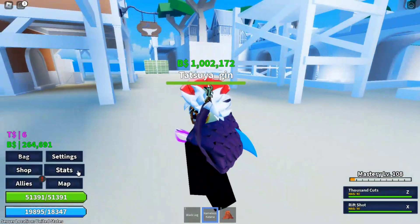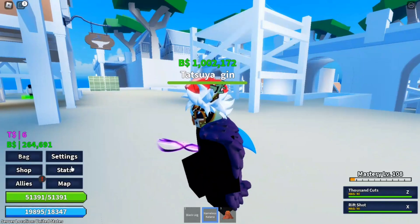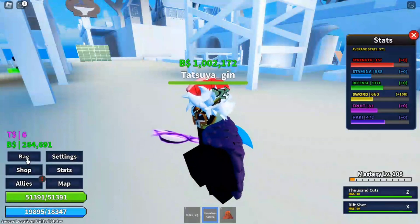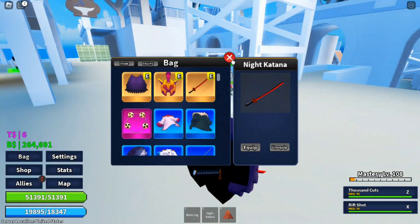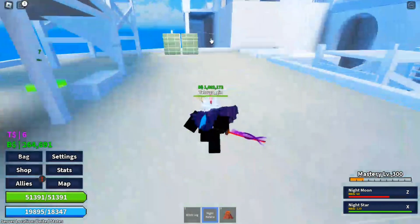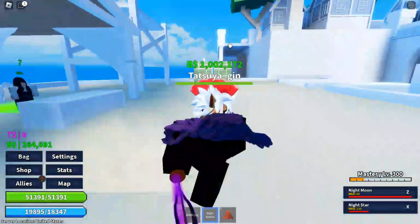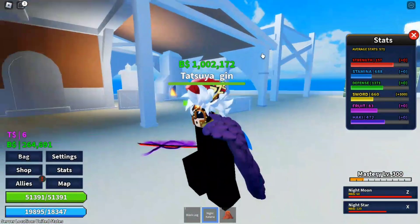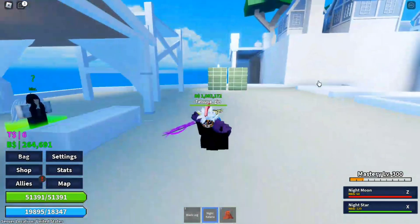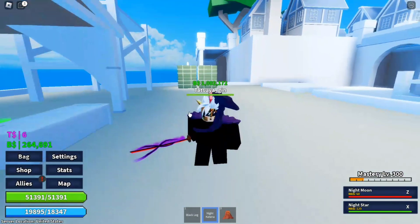Nameless Katana I would rank A tier. Before we get to S rank, I'm sure you guys know what S rank is. There are actually two S rank swords. First is Knight Katana — the moves are insane, look at that. Very, very OP. I got this from Anubis even when my average stat was around 200. This is the second best sword.